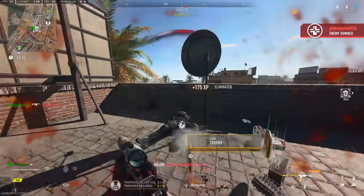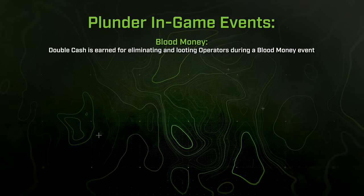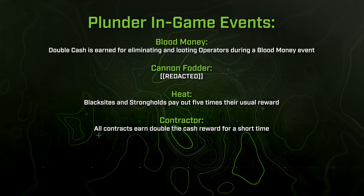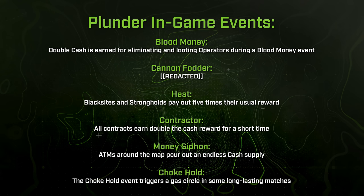Additionally, the game includes a few new in-game events. Blood Money returns — it's double cash for eliminating or looting operators during that event. Cannon Fodder hasn't been widely reported yet but was detailed in the launch blog. Heat increases black site and stronghold payouts by five times. Contractor makes all contracts earn double the cash reward for a short period. Money Siphon makes ATMs around the map pour out endless cash for a limited time.